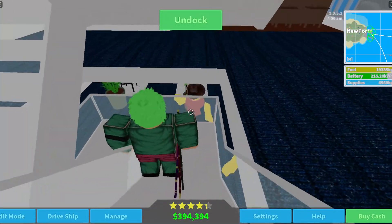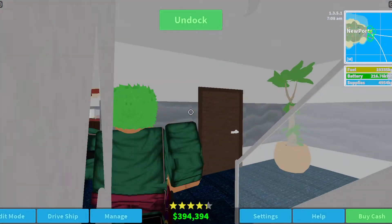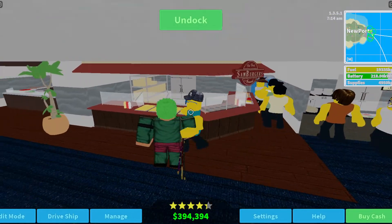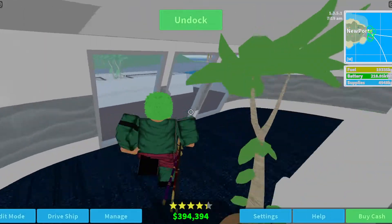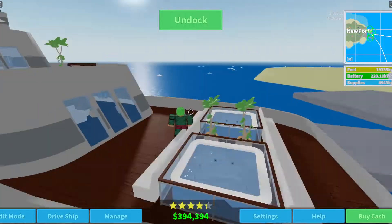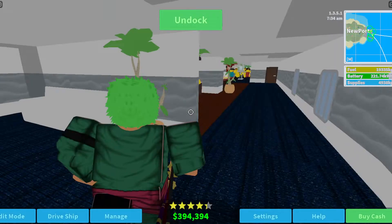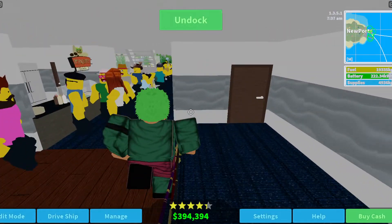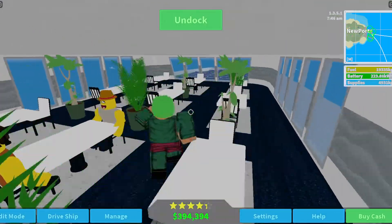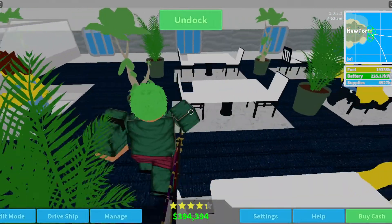Then we go down again, and I really hate this floor, to be honest. Like, this is the food court — you've got the tacos, hamburgers, and then the pizza. This is probably one of my favorite parts of the ship — it's a little jacuzzi area, but I love the design on it. And yeah, after that just some bathrooms. And then I absolutely hate this part. I wish I would have redone it, but I just didn't decide to.